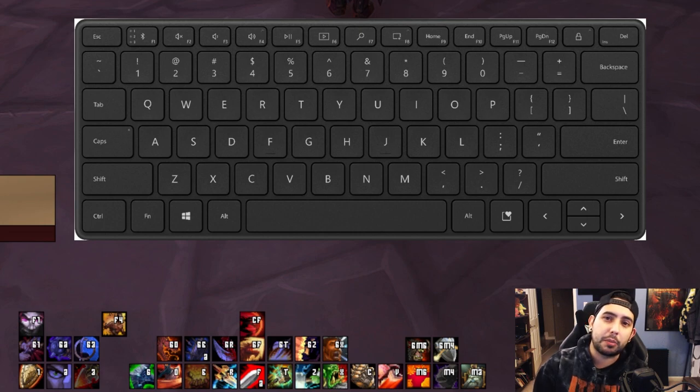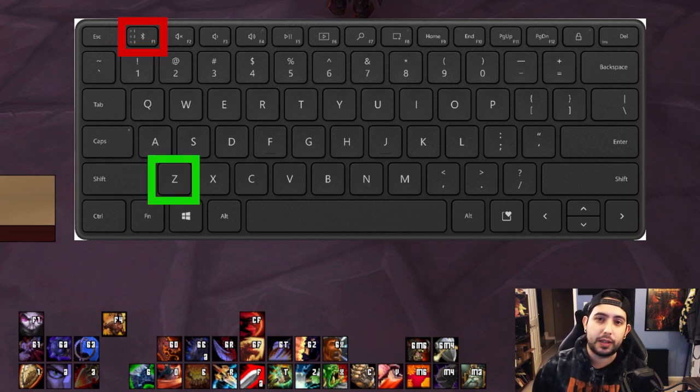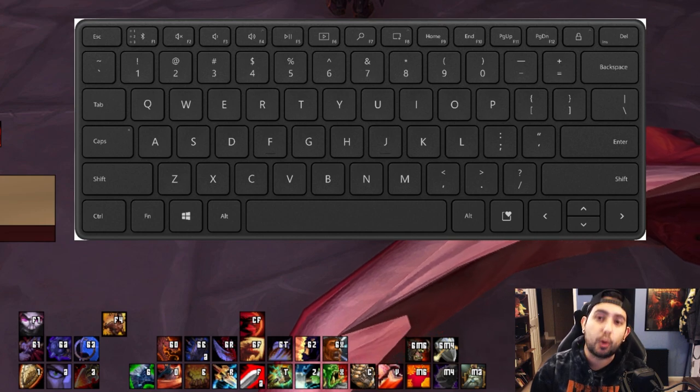Z to 1 would be a little more cumbersome — I'd be using my ring finger for both. Whereas Z to 2, I use my ring finger and my middle finger; they don't overlap or twist up. Z to 1 is not that bad, but going Z to Shift-1 or Z to the F1 key would be a pretty big jump and much harder to hit. So I want to think about those things as I get more used to the class.